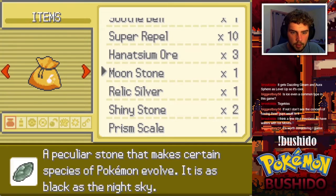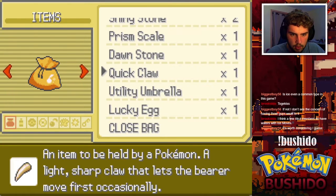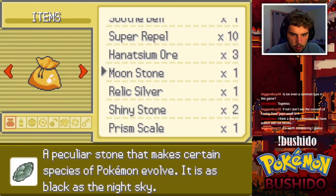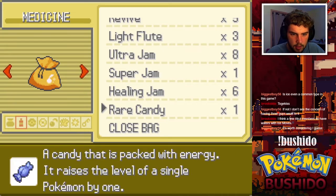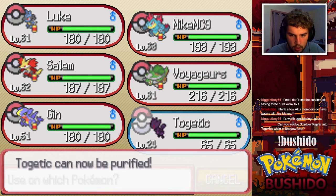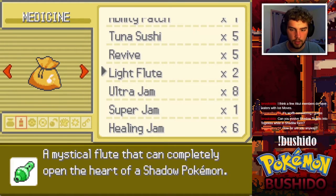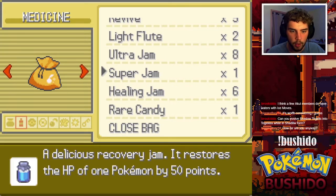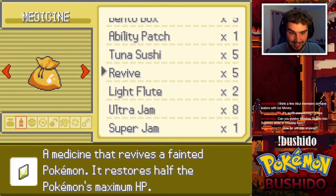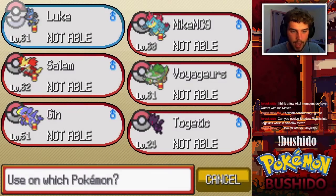First order of business is to use this light flute on Togetic. Can you evolve shadow Togetic into Togekiss in shadow form? I think we're pretty close to the end — this area coming up should be like Victory Road or something. I'd like to see if we can just see the design of shadow Togekiss. I doubt we'll be able to but maybe we can. Unfortunately we're unable to.